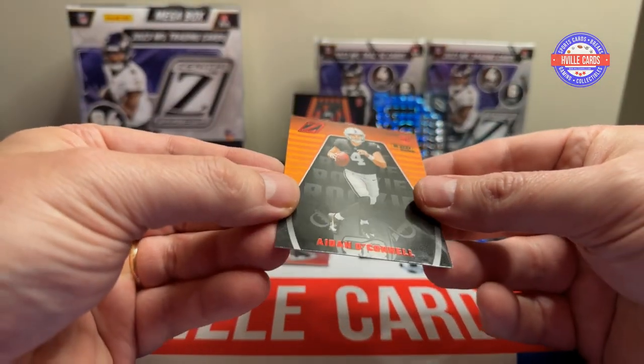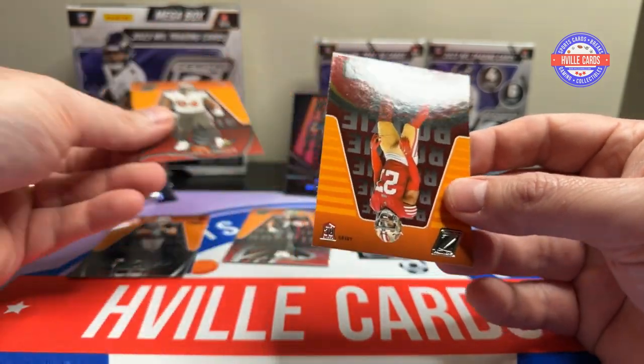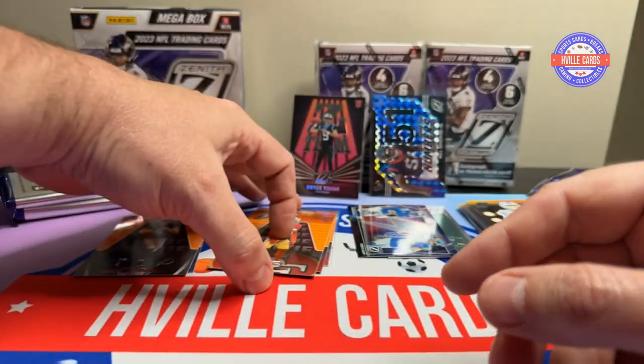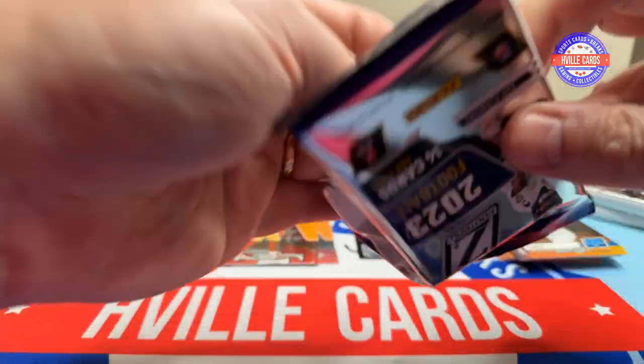We also have a Red Zone Aiden O'Connell, a Kalijah Kansi, and a Jair Brown. I like that — Bryce Young and Will Anderson in the same pack.